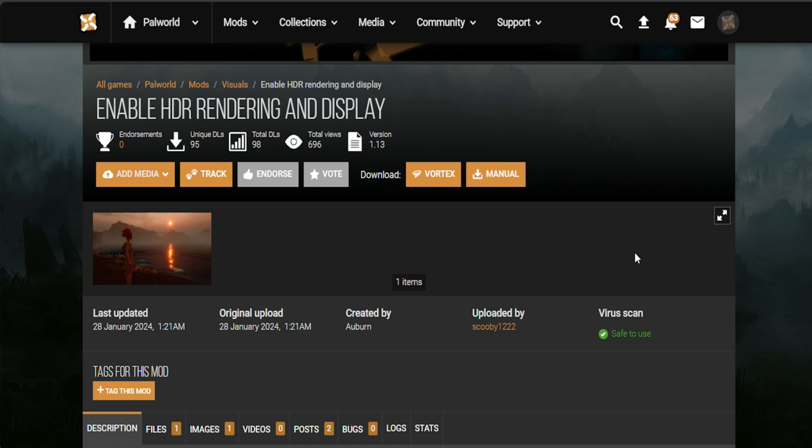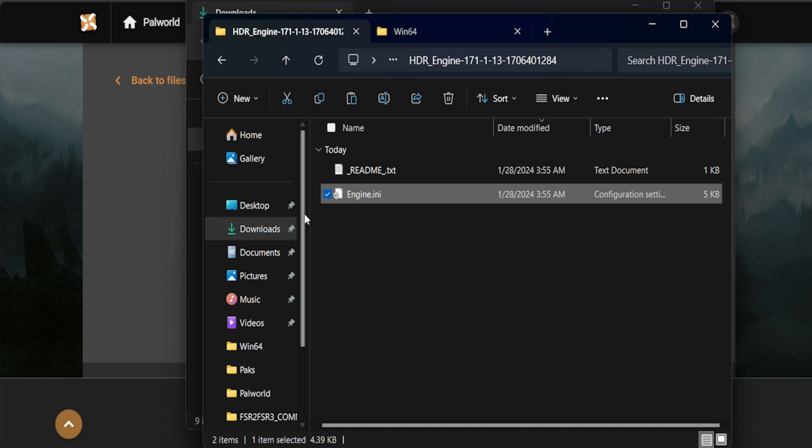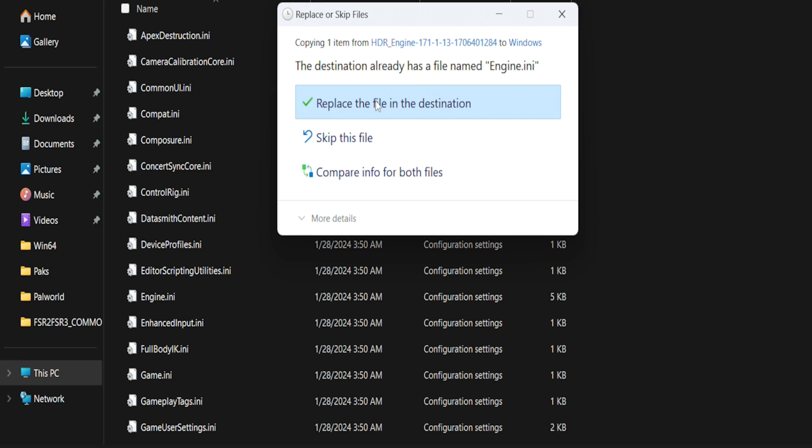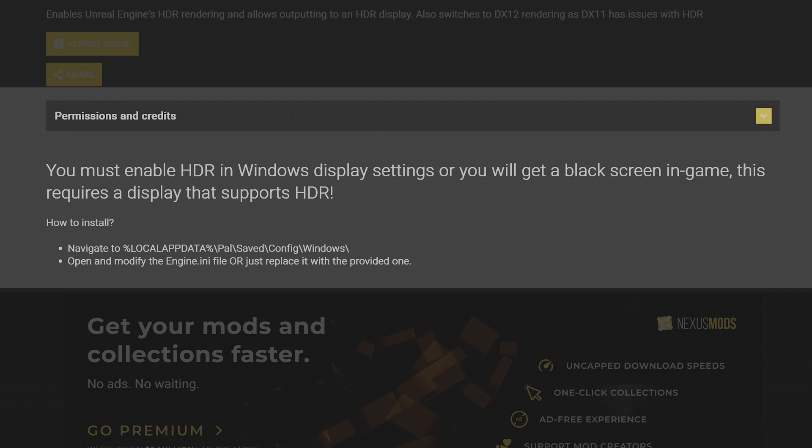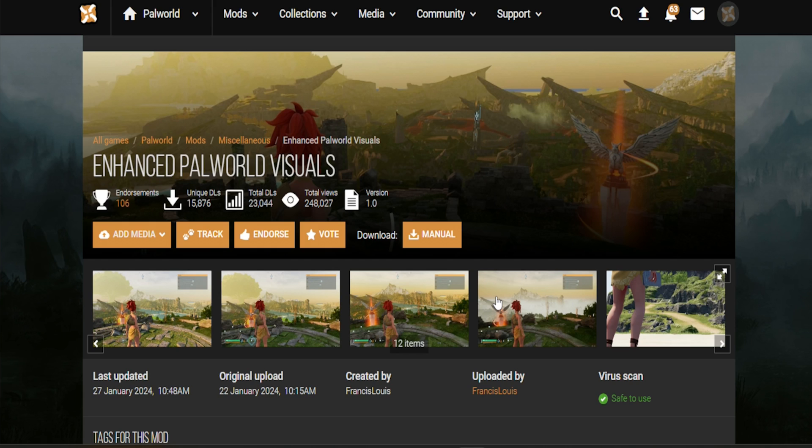The next interesting mod I found is called Enable HDR Rendering and Display by Auburn, and you can install it by pasting the Engine.ini file in the AppData folder like we did with the optimization settings before. Unfortunately for me it didn't work — all I see in-game is a black screen. That's because according to the mod creator, this one requires a native HDR display, otherwise you will see the black screen. So in our case this mod probably won't work unless you connect an external HDR display. It's worth checking if you currently have one.